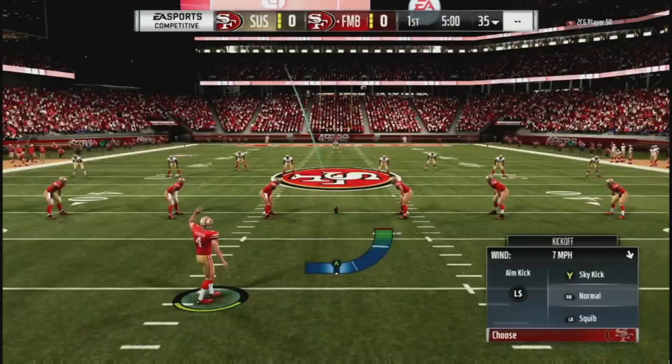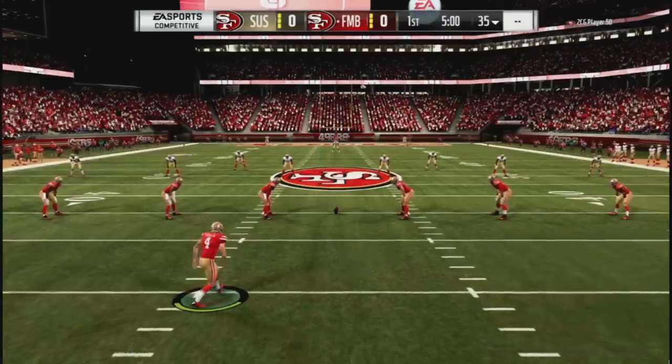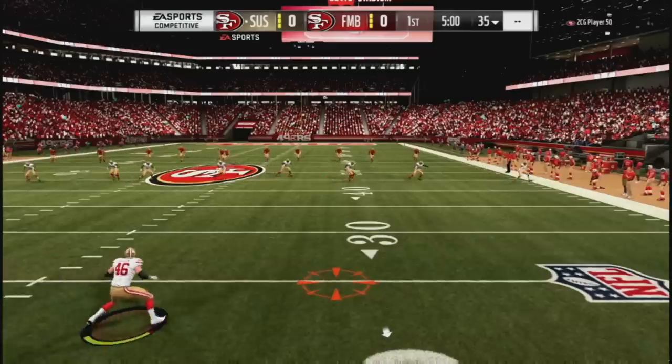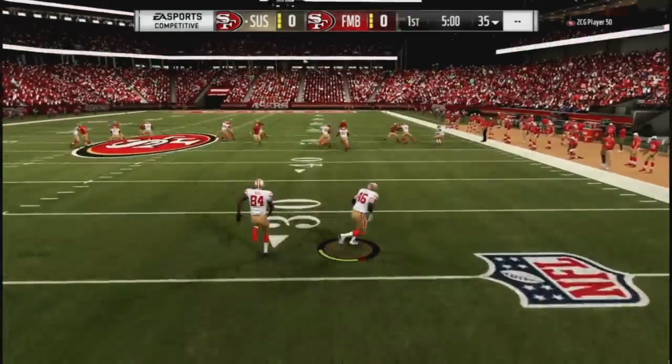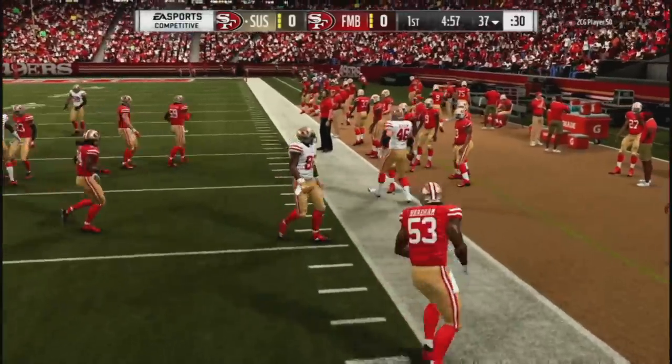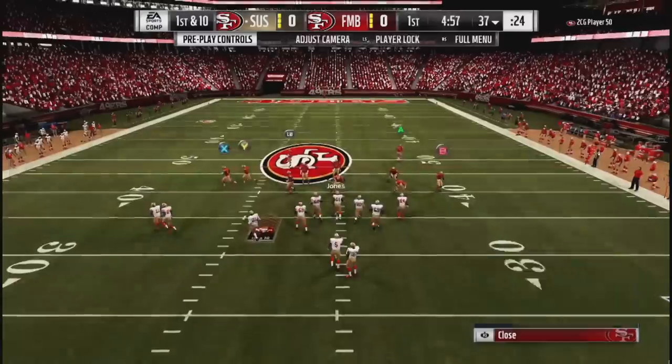Come out here and run this ball. He said if you can't stop him, you're going to see it a whole bunch because he's not here to look cute — he's here to win. Suspect will be in the white, he'll get it first. FMB Monso will be in the red with the gold pants. And here we go.